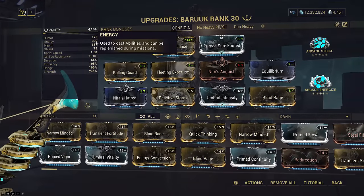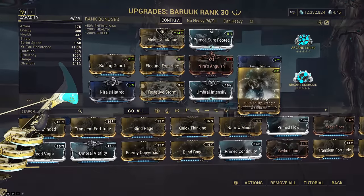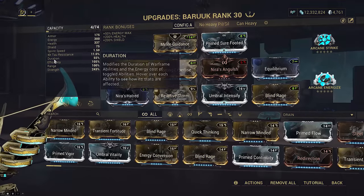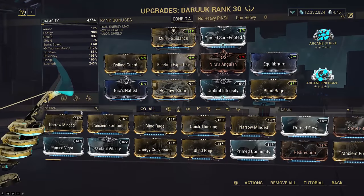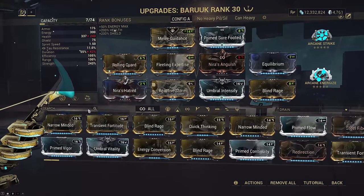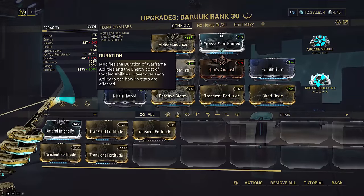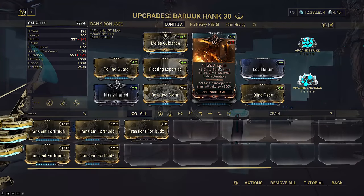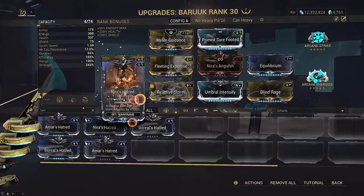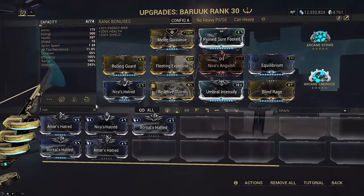I'm confident this is enough energy and no single cast of his abilities is too expensive, so I didn't slot Prime Flow. Arcane Strike — attack speed on Baruuk is everything. Mirrors Hatred is intentionally ranked 5 because I actually wanted some duration on this build. If you want to run a 13 or 15% duration build, which I personally do not recommend, you'd run rank zero Mirrors Hatred and Transient Fortitude instead of Umbral Intensify. Naro's Anguish main mod effects are near useless on this build — we really only have it for the set bonus. And of course Prime Sure-Footed, because getting knocked sucks — otherwise replace it with Handspring.